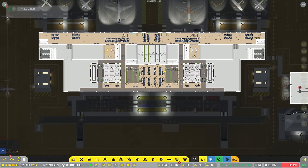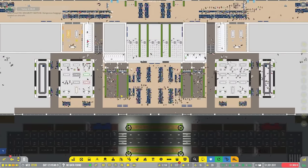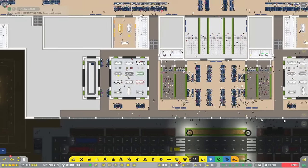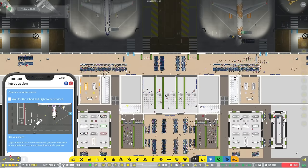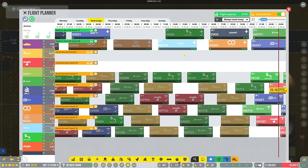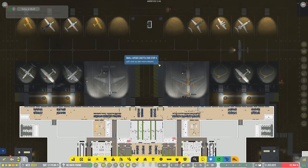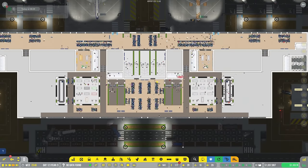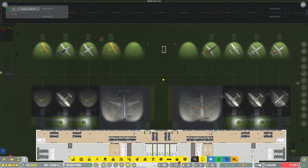We are up above a million dollars again, which is kind of a big deal. We've got baggage handling going pretty well around here. We've got people going through the shops, which is amazing news. Do we have scheduled flights on these remote stands? We do - and that is not bad. I'm actually quite pleased about that, and pleased that we seem to be making money. I love that we have these little remote stands - that's pretty cool.